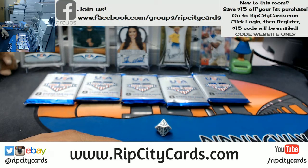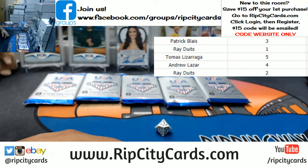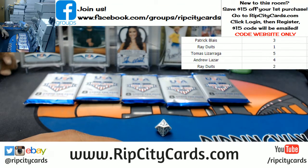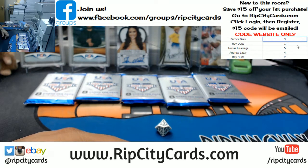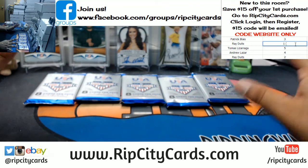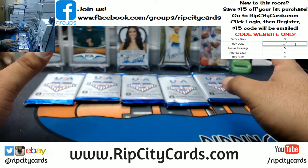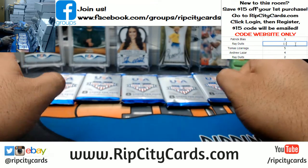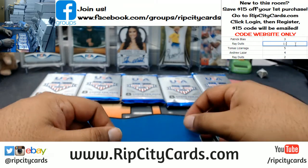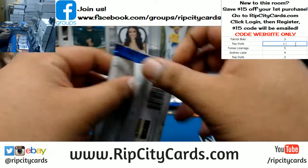Up on the screen are the results. Boom, there it is — my boy Pappy gets number three, Ray gets number one and number two, Tomas gets number five, Andrew gets number four. Let's start with pack number one. Remember guys, everyone gets to keep their pack, so no worries there. Everyone gets to keep their pack, but whoever gets the lowest numbered card out of their pack gets to keep their very own box. Let's go — good luck everybody.